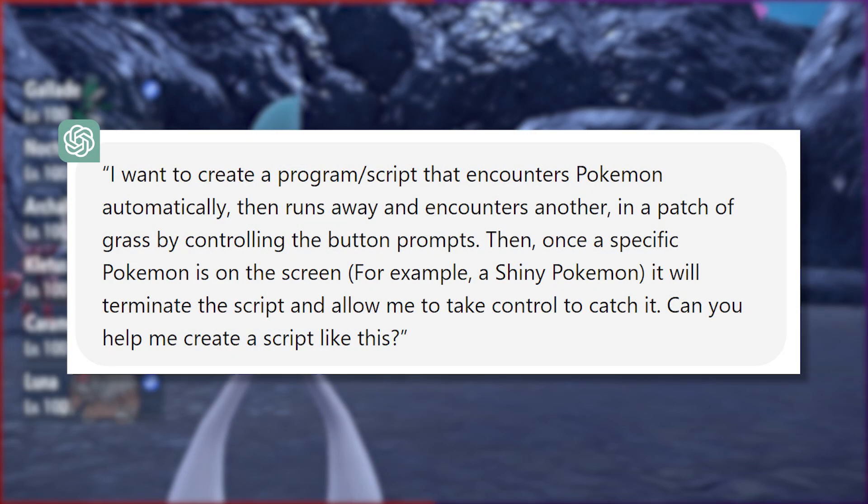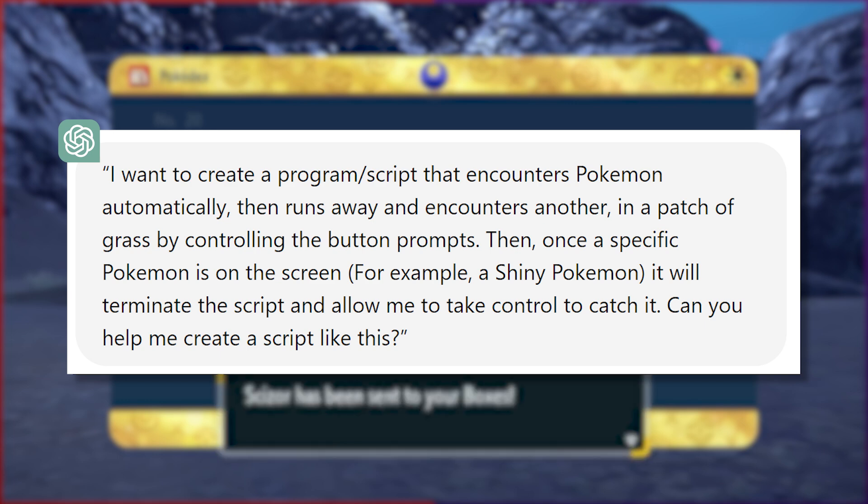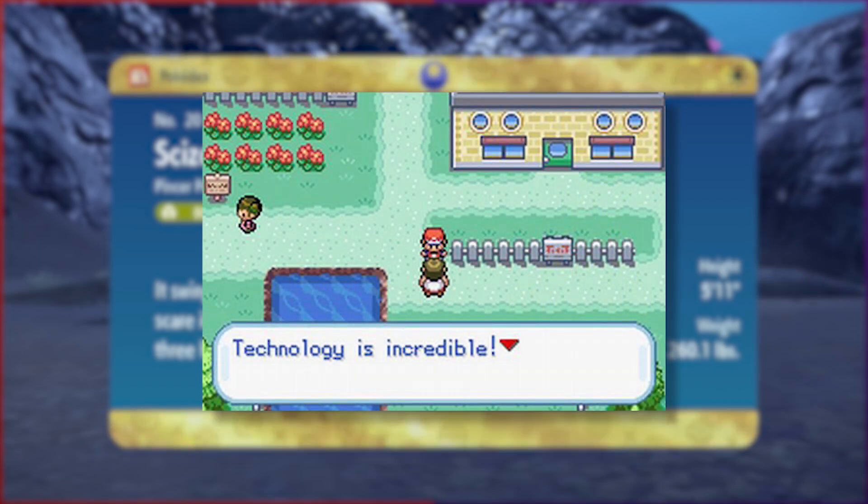I provided ChatGPT with a simple prompt asking how I could achieve such a goal. It then spit out a bunch of instructions, outlining the steps I would need to take, along with a basic script to get started. Man, technology really is incredible.